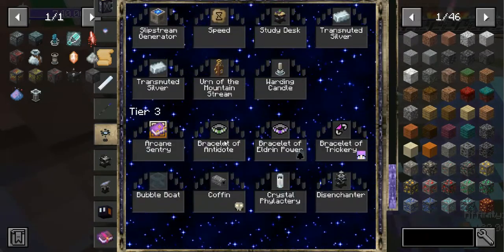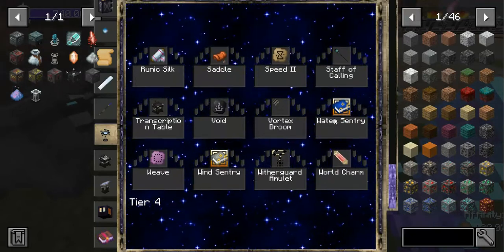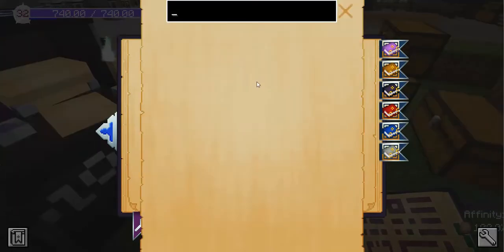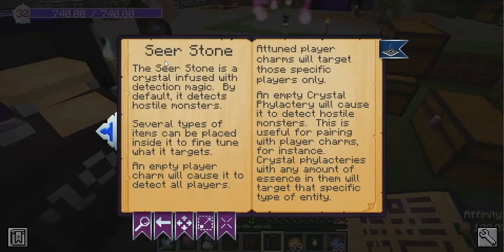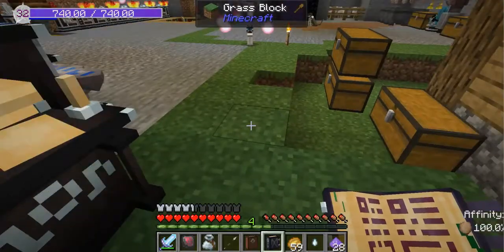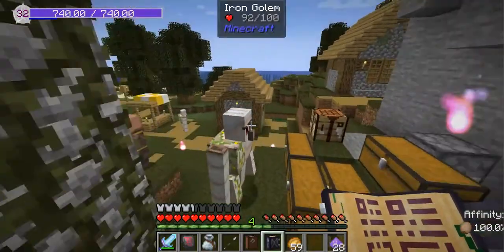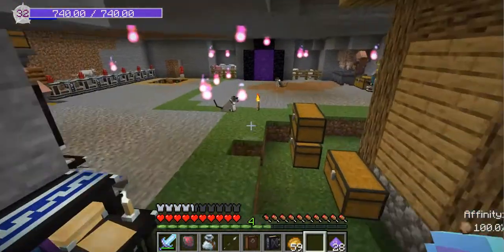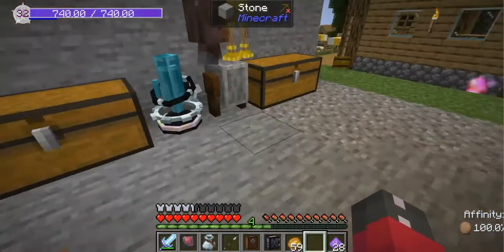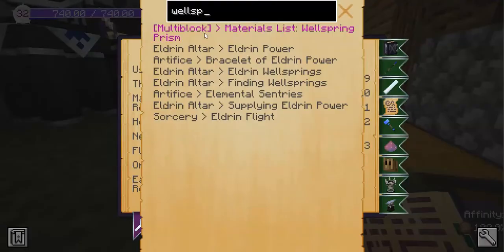For our magical artifacts at tier three, we can make the bracelet of trickery, which is a form of water sentry. There are sentries with different effects. There's also a seer stone — it seems interesting. The way the seer stone works is you set it down next to a sentry to focus what it targets, otherwise the sentry will just blast everything in range.